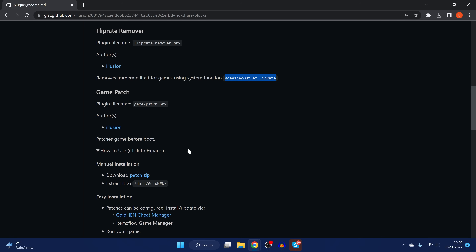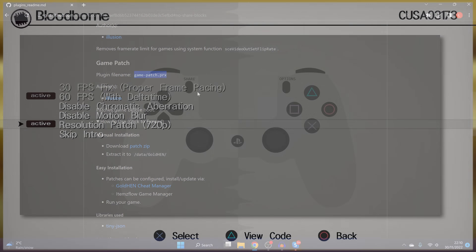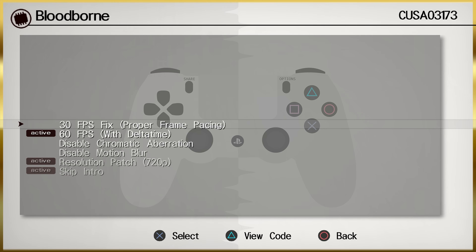We've also got the Game Patch plugin, which I covered in a previous video where I covered the test version. We now have the full release and it works the same way. If you want more detail on configuring that plugin, check out my previous video linked in the description. Basically, this allows you to patch the game's executable at runtime on both retail games and fake package games — so instead of making a modded update to patch the executable, you can use this plugin to install 60 FPS patches, frame time fixes, skip intro logos, debug menus, and cheats using the GoldHen Cheats Manager.